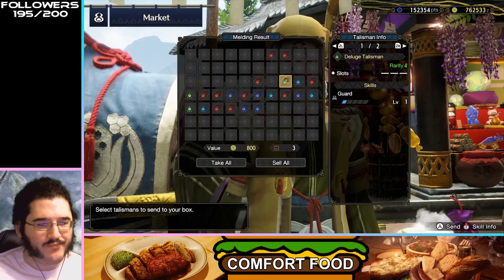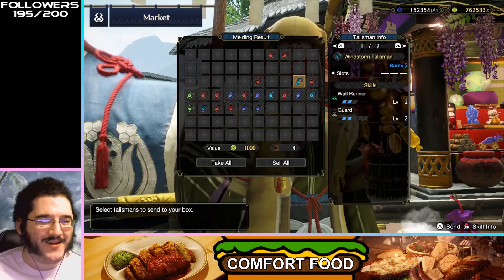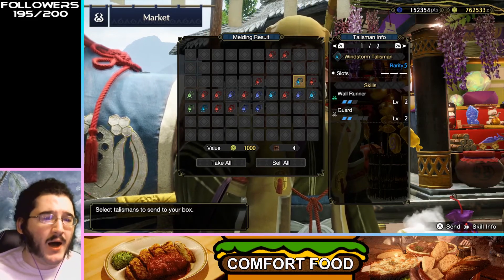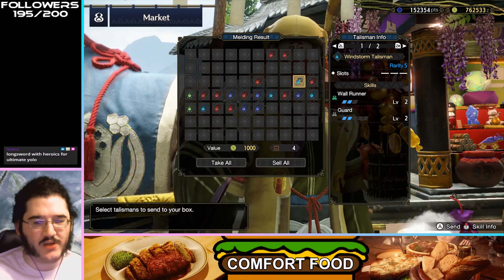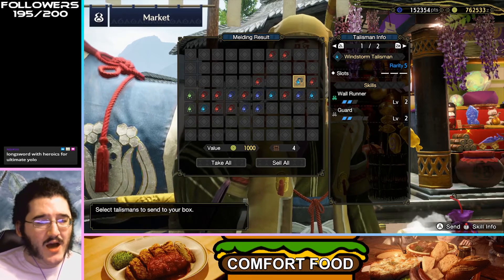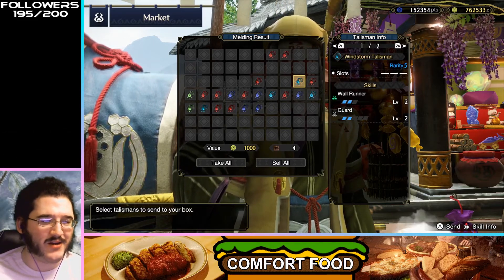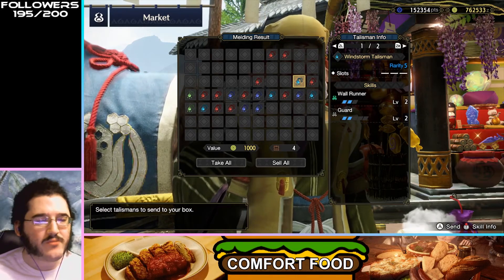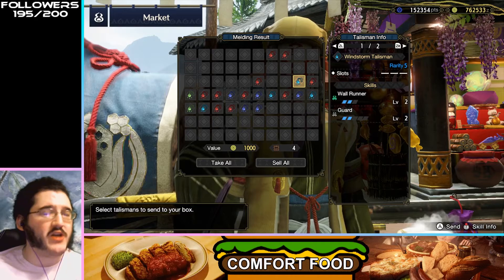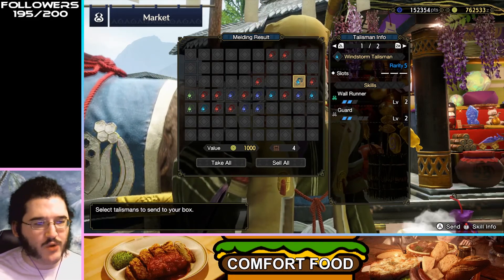Guard 1 — not anything you'd want to run. Guard 2, Wall Runner — this one's a little closer to runnable. Wall Runner is neat but extremely niche. Longsword with Heroics for the ultimate YOLO — Peak Performance is a little less YOLO and gives you similar bonuses, so probably a better combo. The Guard is okay if you're looking for specific Lance or Gun Lance stuff, but no slots makes this feel like it's not quite there.